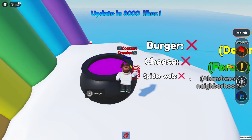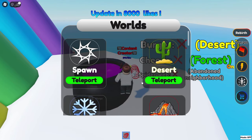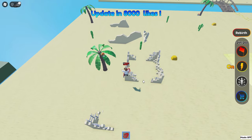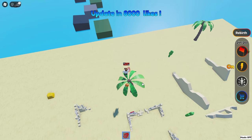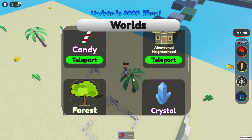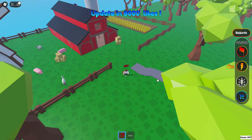Burger, cheese, and a spider web — sounds great. Okay, so to the desert for a burger. Delicious, absolutely delicious. I see it, it's on top of the tree — gotta jump into the tree. Get up there, there we go, click it. I think it was to the forest for... what was it? Cheese. I know the last ingredient was a spider web, that will top it off nicely.